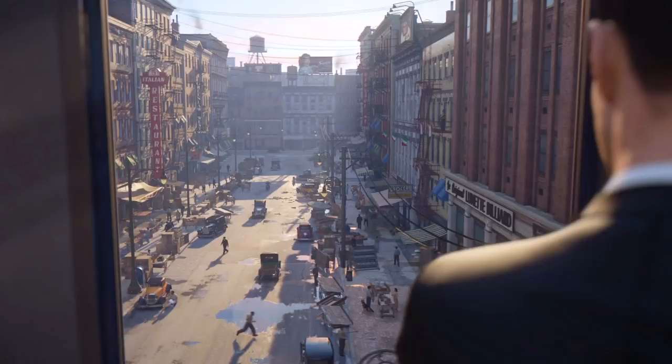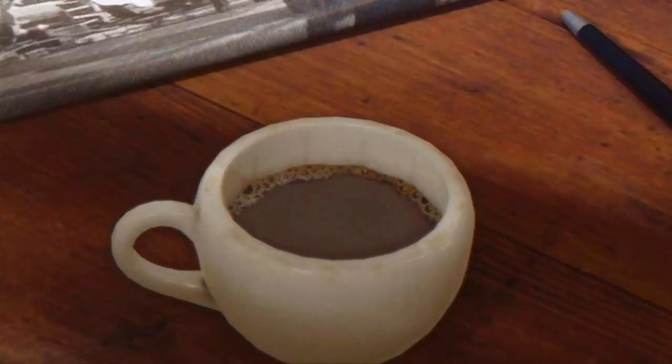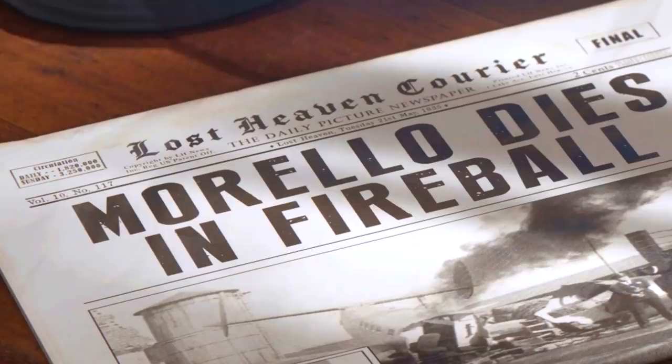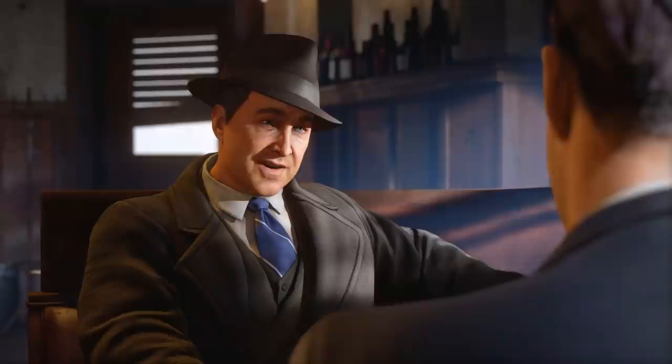This is absolutely stunning. They handed you the Morello case right out of the gate. I want to point out the attention to detail on the coffee mug — look at the detail here, there are bubbles in this coffee. Like, who would notice that apart from me because I'm a nerd. Also if you look at this newspaper you can see what's actually written on it: Lost Heaven Courier, the daily picture newspaper, printed in Lost Heaven. 'Morello dies in fireball.' You're going to be seeing Morello throughout this trailer. And if they're putting this amount of detail into a cutscene, I can't wait to see gameplay.